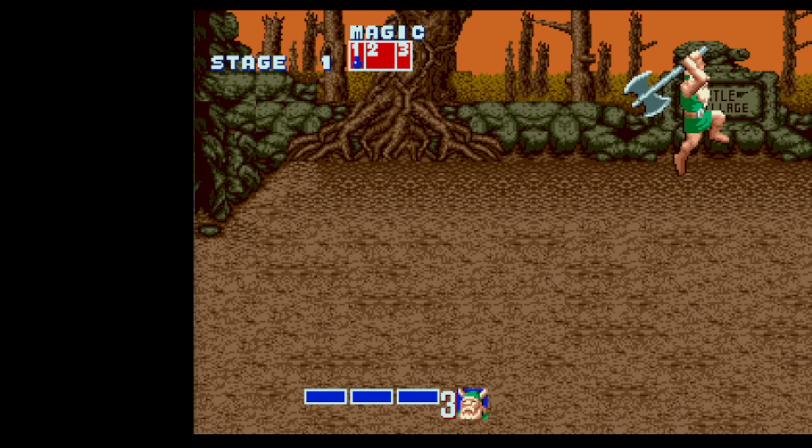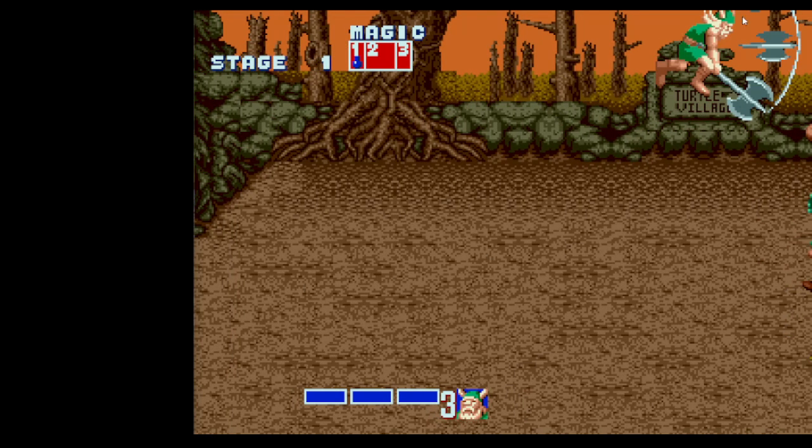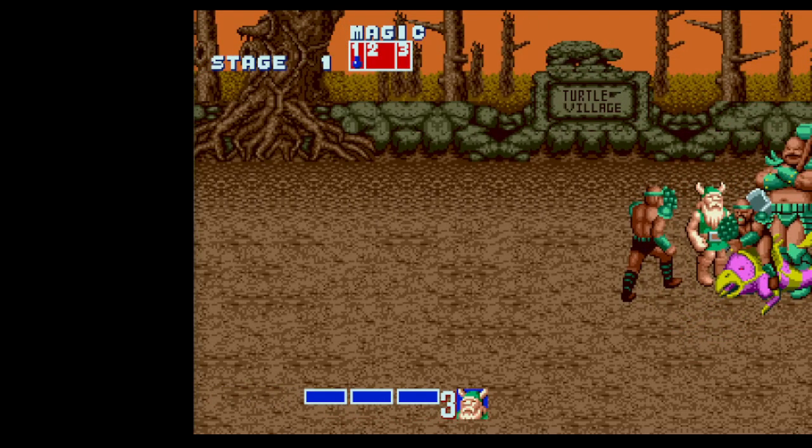As soon as the game finishes lagging you should already be holding down the attack button so you go straight into a down stab. Be careful — Gilius's hitbox for the axe is massive, and if you are too far right you can actually hit the giant who's just off screen before you transition into the down stab. If you do that you'll do way less damage and won't one-shot the giant. If all goes well, hit the down stab then immediately start walking down and right. It's a bit difficult to see with the chicken leg rider, but you want to get just on top of the giant's feet.